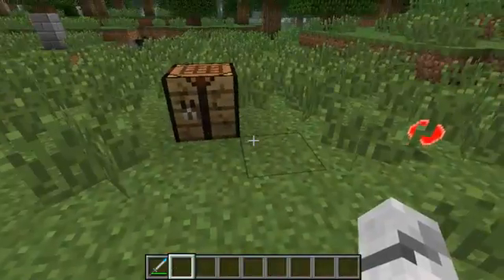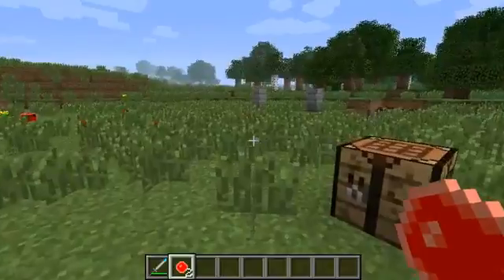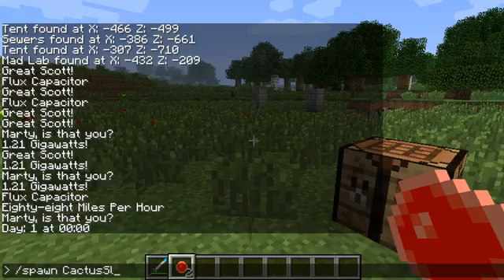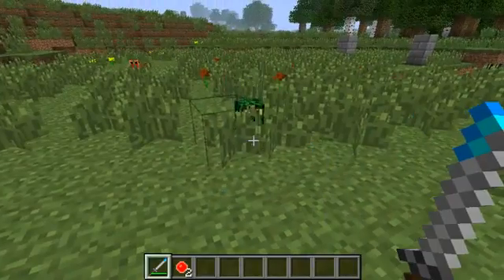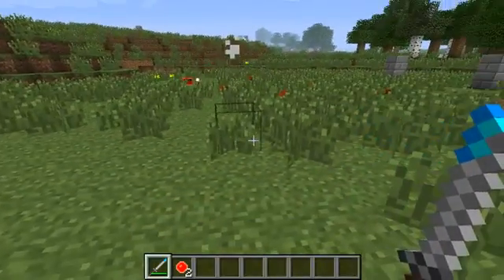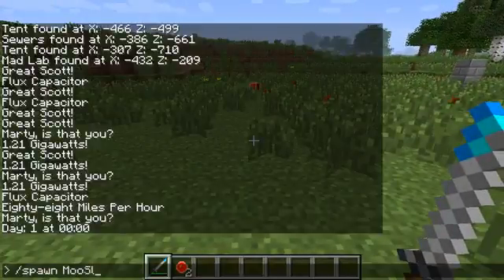The first one I'm going to spawn in is a cactus slime, only found in deserts. It drops cactuses, slowness potions, among other things. That's the cactus slime.